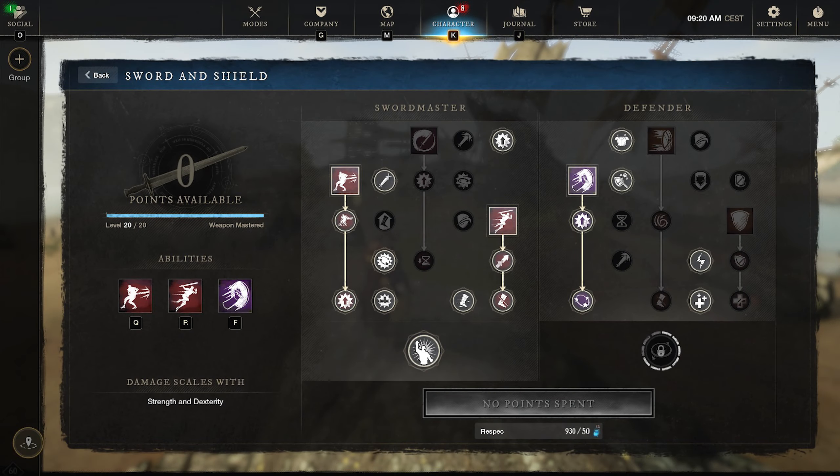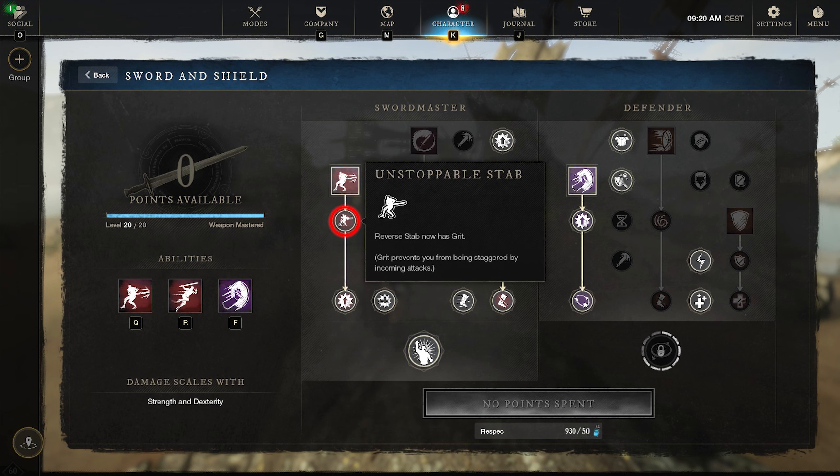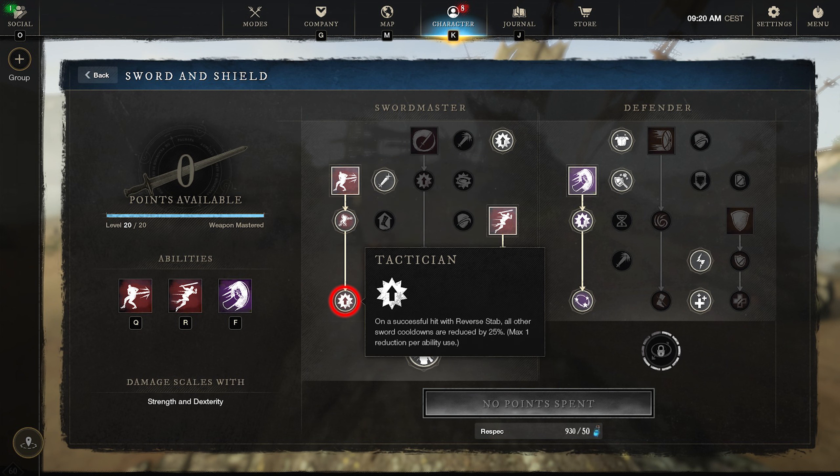For the build we're going to go with Reverse Stab, Leaping Strike, and Shield Bash. The Reverse Stab is going to be your big damage. We're going to upgrade that into Unstoppable Stab, which is going to give you Grit. And then upgrade it again to Tactician, which is going to reduce the cooldown on a successful hit by 25%.